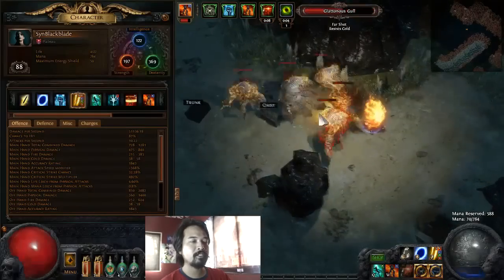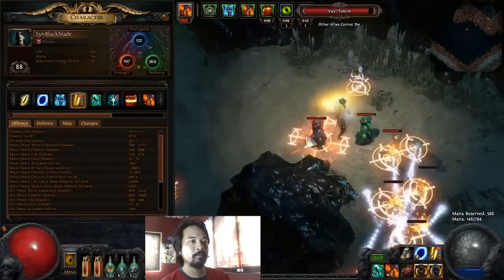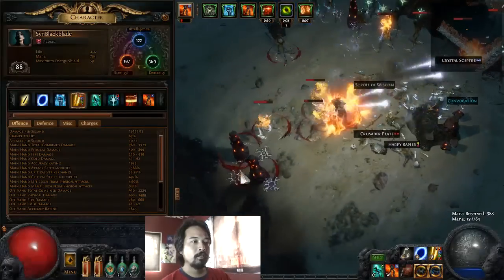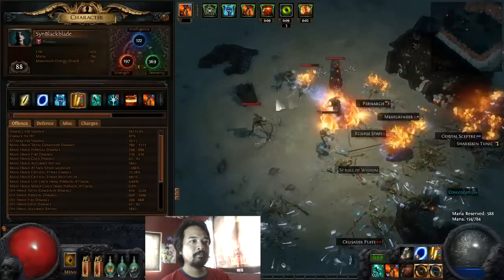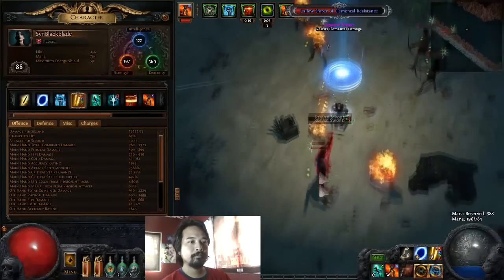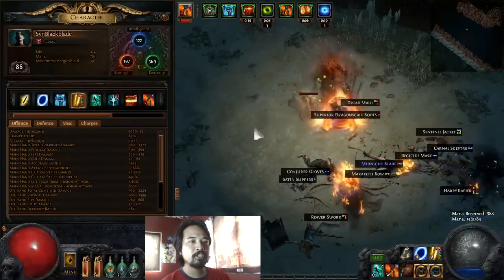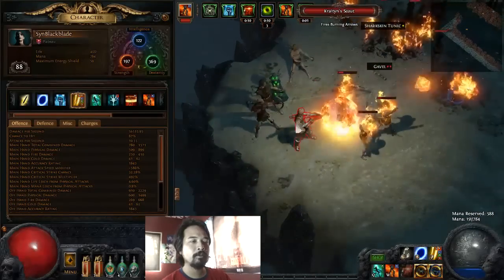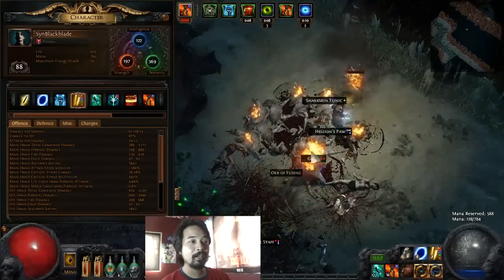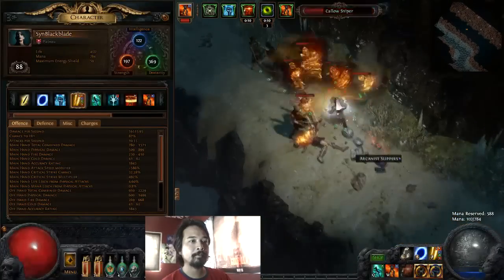Still getting some desync — it's not that frequent anymore since they said they fixed it. We're getting a pretty good set of mobs here. Let's resummon our fire golem because he's almost dead. We got a divination card there — the Gambler. I haven't really gotten as many divination cards yet. Oh, getting lucky with my drops here — an Oni-Goroshi's Fall. I'm going to chance orb that and hope to get a Bloodseeker roll.